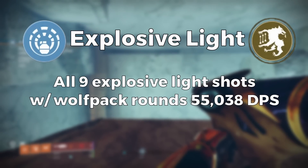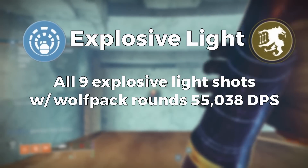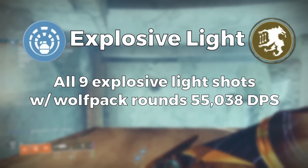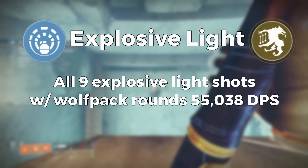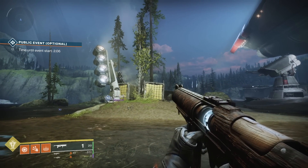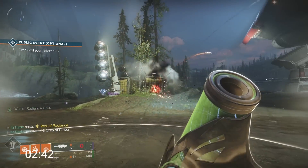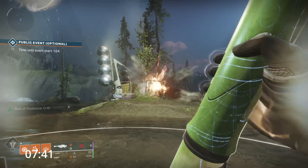One thing I want to quickly mention is I didn't do any lasting impression testing because it doesn't roll on Apex Predator. In the case of explosive light, it would be slightly better because you don't have to worry about picking up 3 orbs during DPS, but overall lasting impression will have lower DPS than explosive light on the first 6 shots but slightly more DPS on 9 shots — unless you optimize and pick up 3 orbs, in which case explosive light will be slightly better than lasting impression. It just gives you kind of a baseline for where lasting impression would stand.